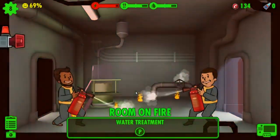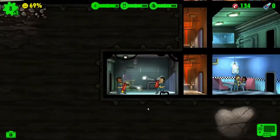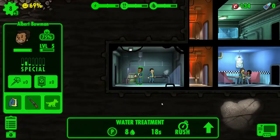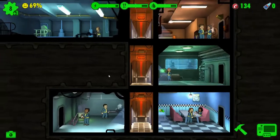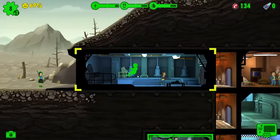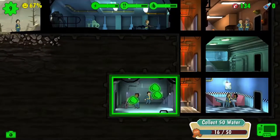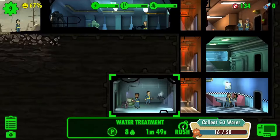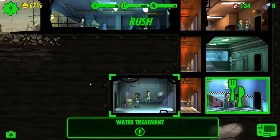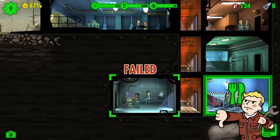There's a fire — marvellous, that's just what I wanted. Fortunately it was in water treatment. Don't get water to put it out, I guess — I don't think that's quite how it works. Let's put you on standby, and you can be the next person to have a child. Ready to rush — 33%. Failed, darn it.